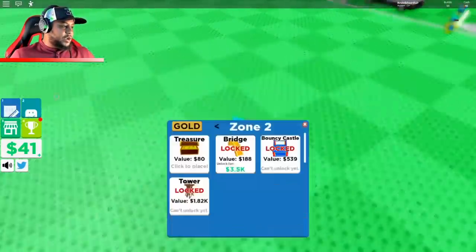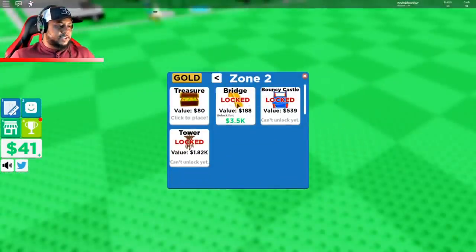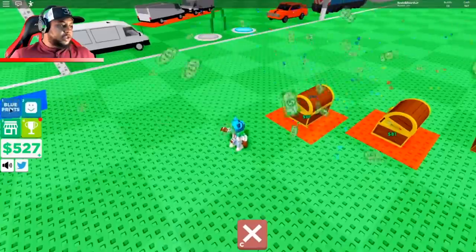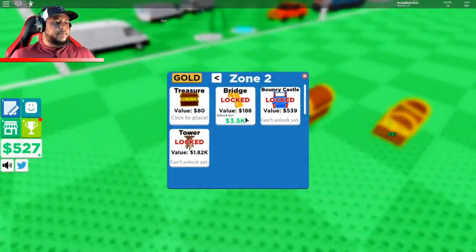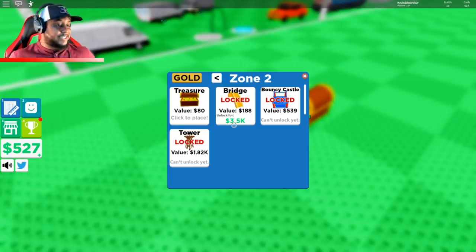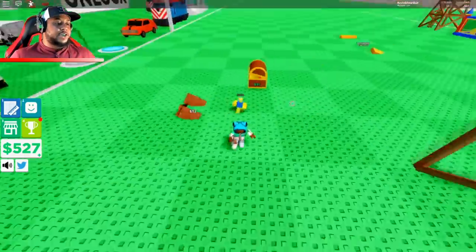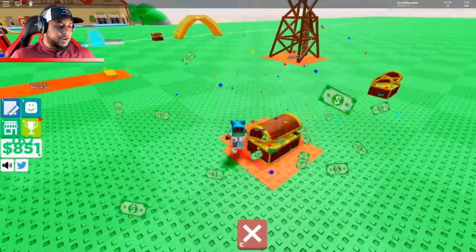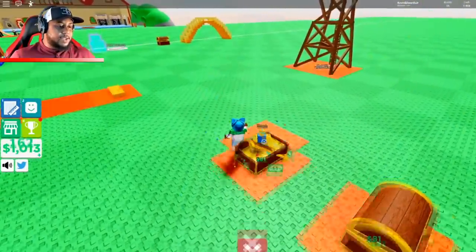Let's go to blueprints and do the treasure. Let's put treasures down — keep the treasures going. The bridge is locked, we need 3.5k. The bouncy castle and the tower can't unlock yet. Let's keep doing treasures — spam building right now to get that cash up.